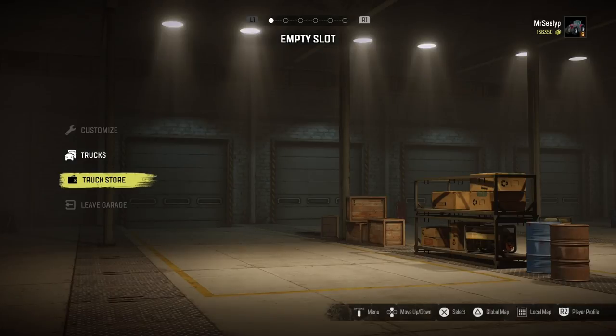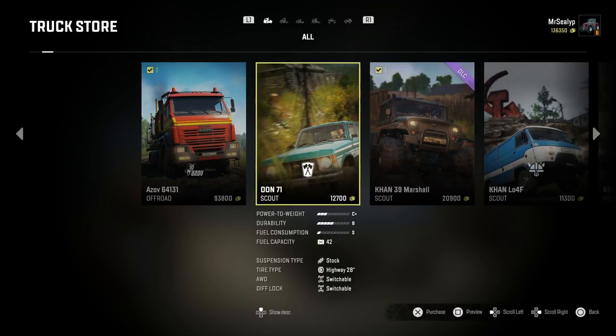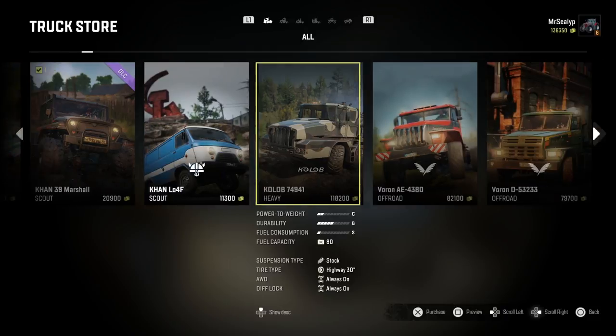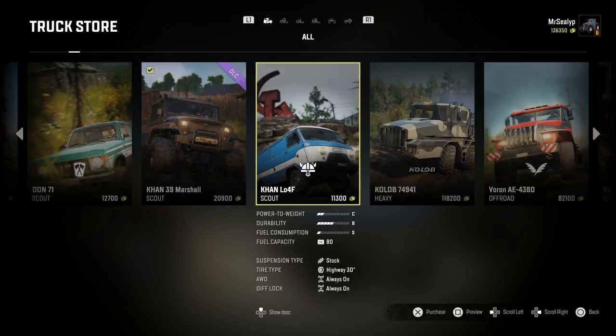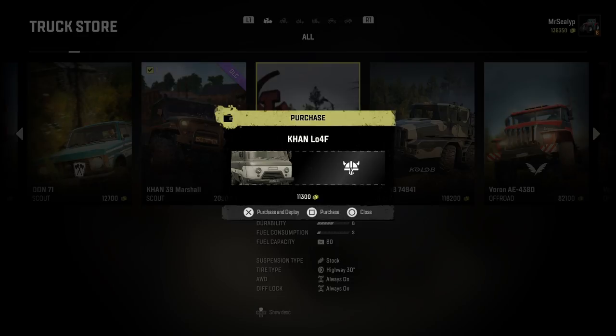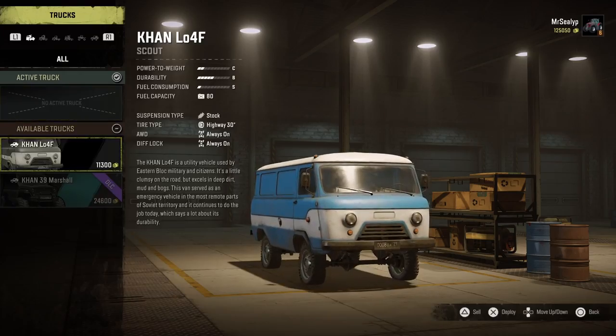If I go to the local map just to show you — there's no trickery, nothing underhand going on here — Drowned Lands, Taimir, Russian Federation. If I look in the truck store now, these vehicles that weren't available are now available because we are in Russia. These are Russian vehicles, which is great. So for example, I want to buy the Khan L04F. I'm going to purchase that by pressing X.